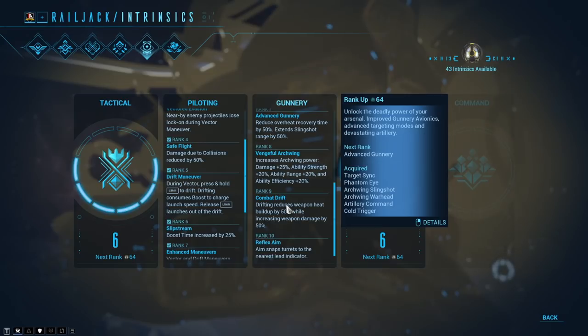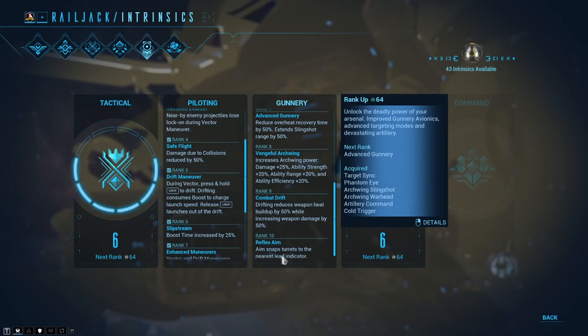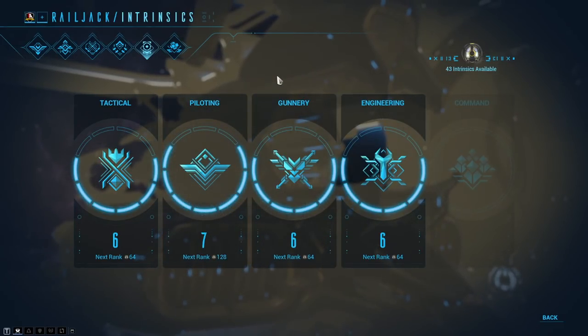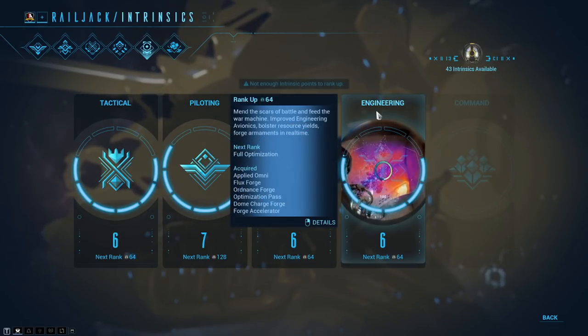And finally, rank 10 of gunnery also includes reflex aim — the aim snaps your turret to the nearest lead indicator. This is really good when enemies are far away and moving in a different direction. There's a lead indicator on them telling you where to shoot for your bullets to hit. Look for a little white indicator and shoot at that if the enemy is going really far and is like 10,000 meters away — it kind of helps you guide your shots on.